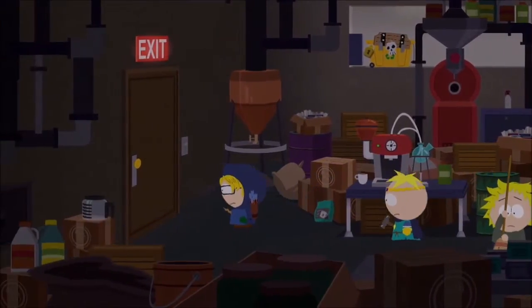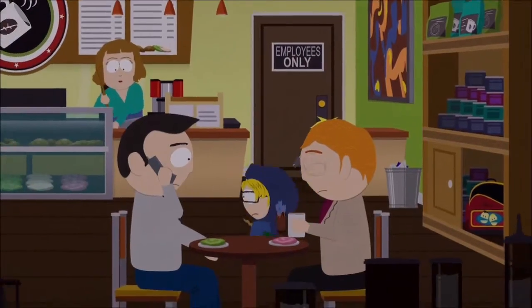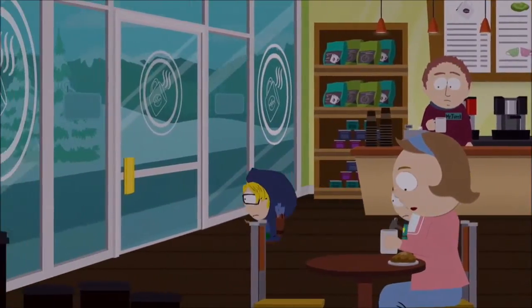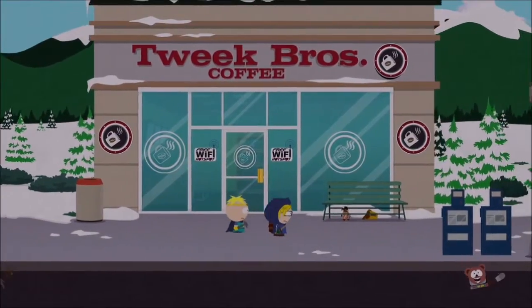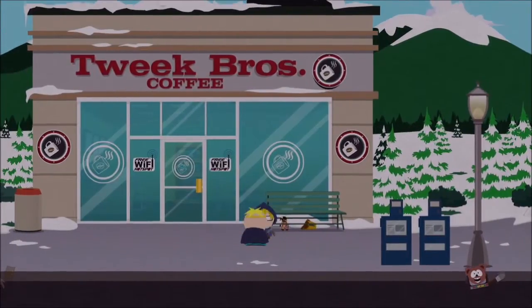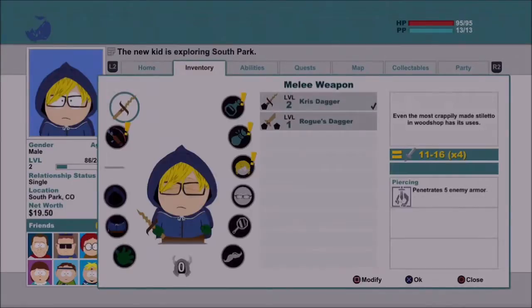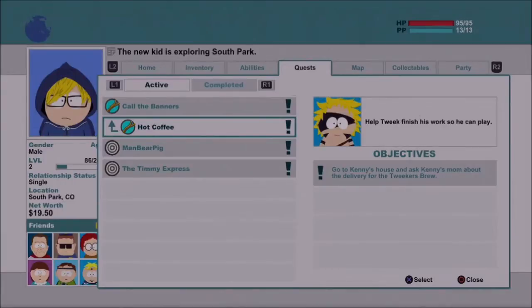Alright, we have to leave here. Let's go outside and pull up our map to see what we gotta do. Let's pull up the map — inventory, abilities, quests, help. Quest: Tweak finishes work so we can play. Go to Kenny's house and ask Kenny's mom about the delivery for the Tweakers Brew.